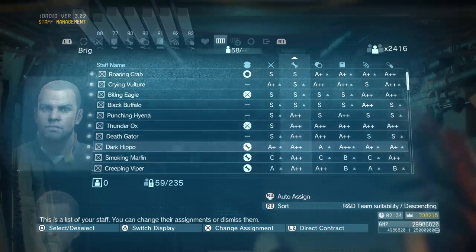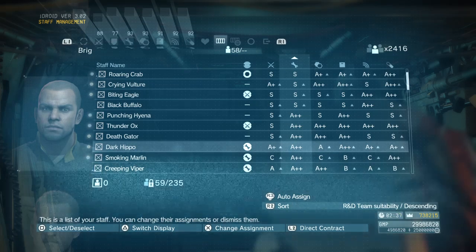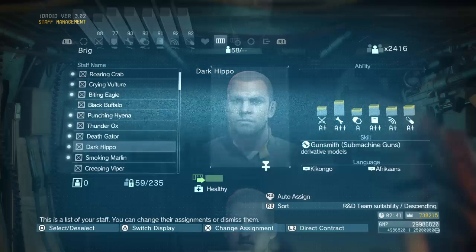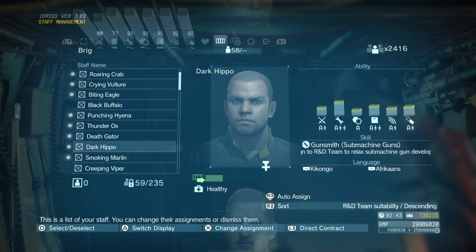Dark Hippo is an A-plus-plus in R&D and an A-plus-plus in base. He's a gunsmith for submachine guns and is also a skull survivor. I will place him in R&D, then back out of staff management and go back in.